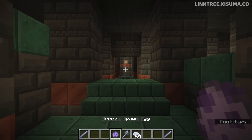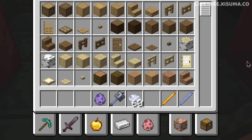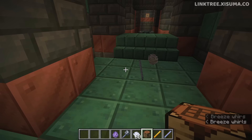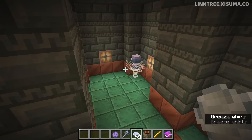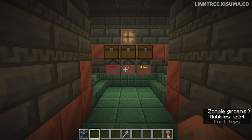Starting here in one of the new trial chamber rooms, let's talk about the breeze. Not much has changed other than what it drops — it used to be wind charges and now it is breeze rods. The breeze rod is similar to the rod running through the new mace weapon. The blaze drops the blaze rod, the breeze drops the breeze rod, and you can craft these into wind charges. The breeze will drop between one and two breeze rods, and with the looting enchantment you can get a few more.